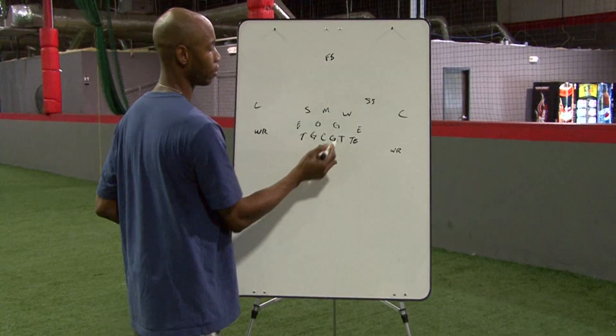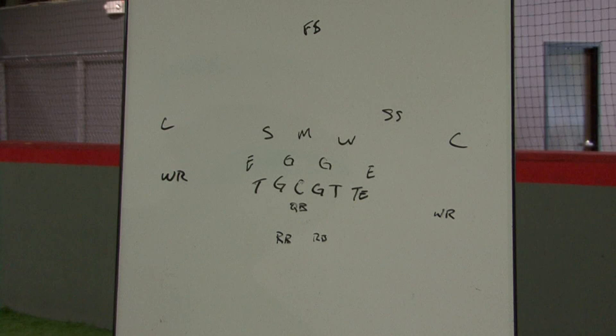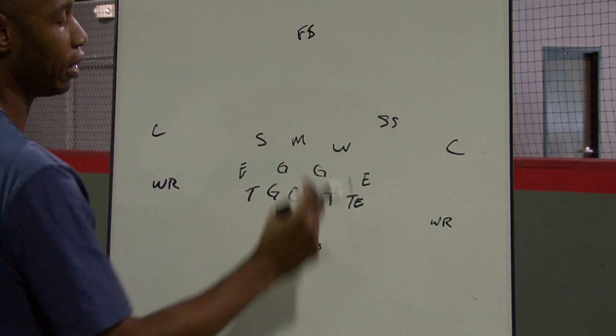Right here are the linebackers. I've got three names: Mike, Will, and Sam. Mike meaning middle. Sam meaning strong side. Will meaning weak side.